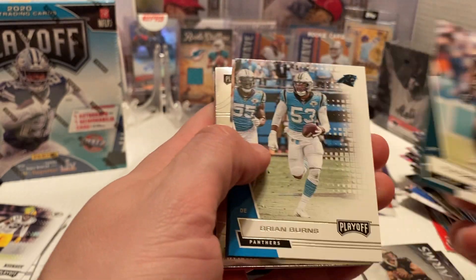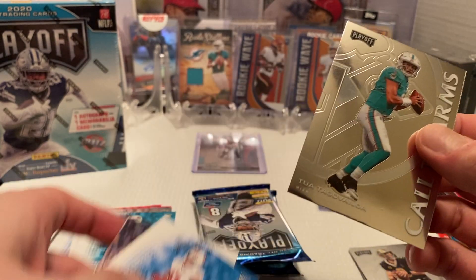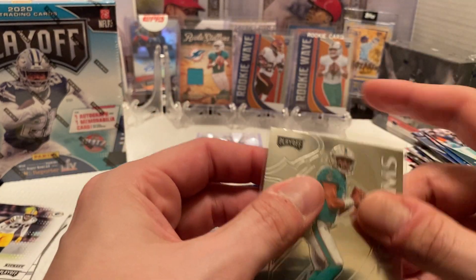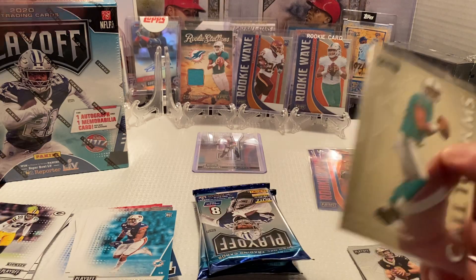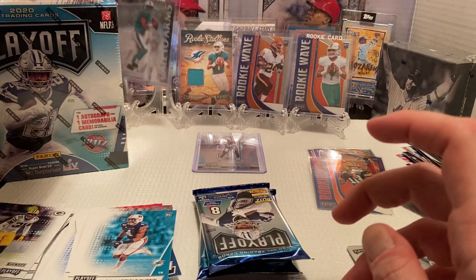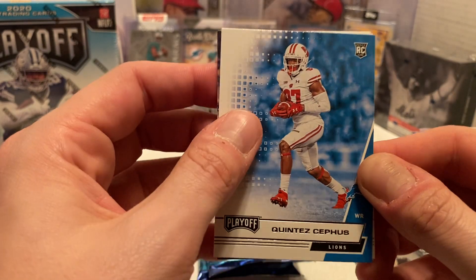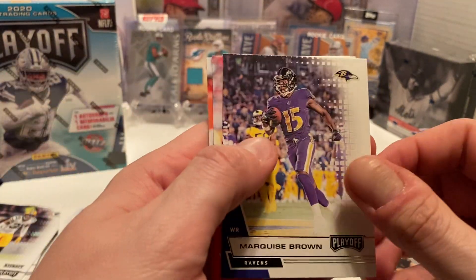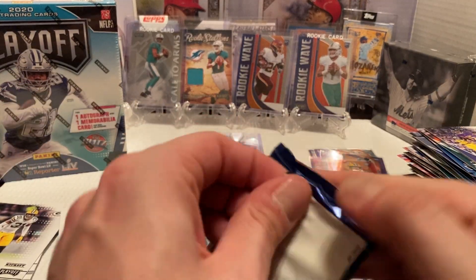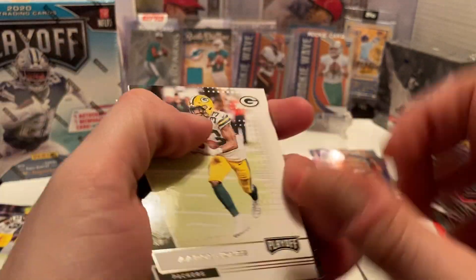Next pack: Fletcher Cox, Brian Burns, Tyler Lockett. And then we got another Call to Arms of Tula. So three Tulas so far out of this — doing a decent job pulling some of his hits. Another sharp-looking card. I like all those chrome finish cards. Then Quintez Cephus again, Marquise Brown, Nicole Hardman Jr., and Austin Hooper. Two more packs here in this Blaster — it's kind of becoming the Tula show so far on this one.